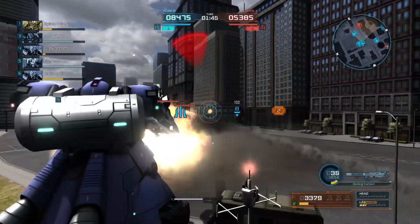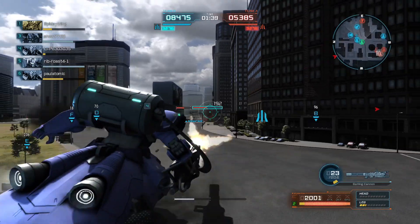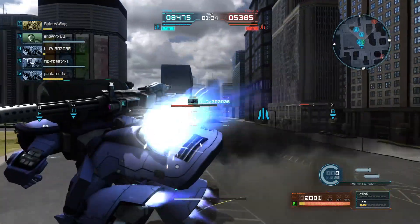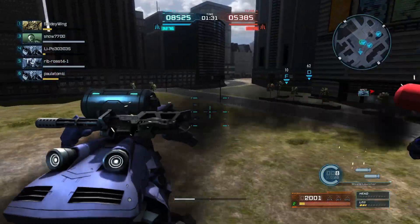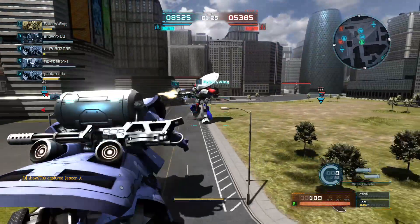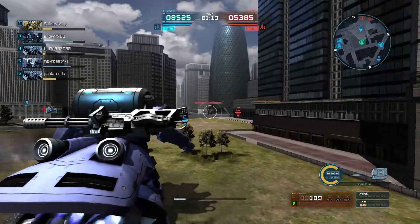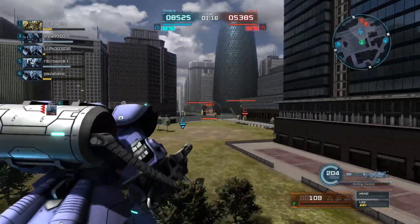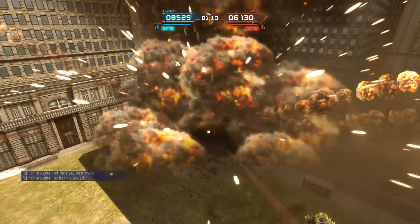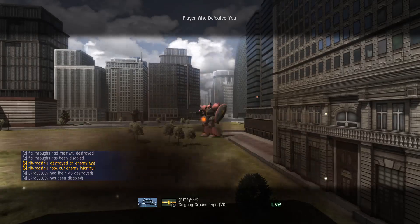Just gonna throw some missiles downfield. I am critically low on health, so probably the next shot I take from that Gelgug is going to kill me. There's really not a good direction for me to go that's safe, because there are enemies on either side of us, so I just have to pick a spot and commit. Unfortunately the Nemo picked me and committed. Hoping to get it stunned — not working out. Even one of their Vulcans tagged me, and I think it was a beam rifle shot. Because that's what Gelgugs are for — just quick spot shots that take people out.